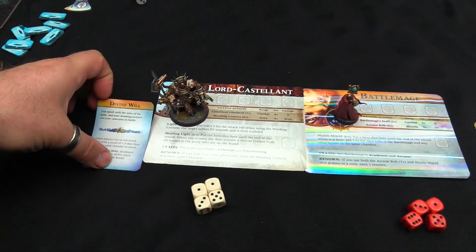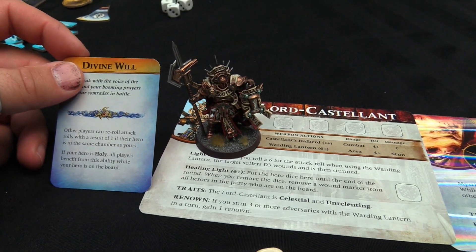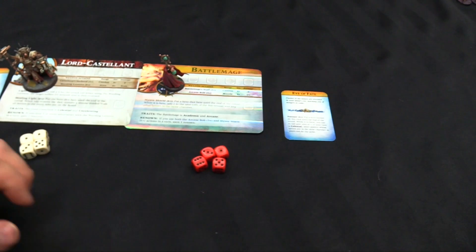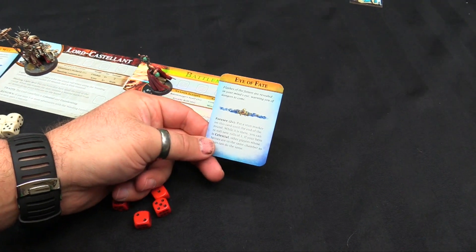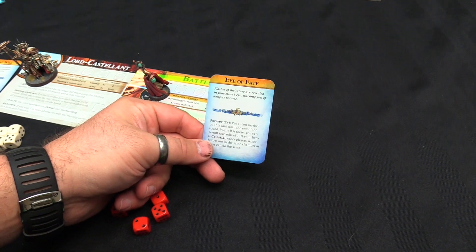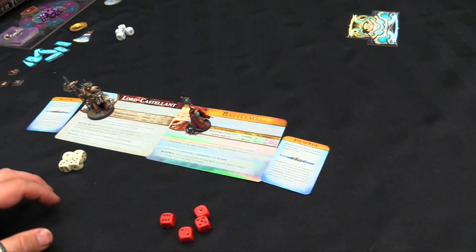Here's the Lord Castellant — he's got the Divine Will skill. Other players can reroll attack rolls of one if they're in the same chamber as him, which is super handy. The Battlemage has Eye of Fate: put a stun marker on him on a two-plus die; while it's there you can reroll saving rolls of one for this hero. Kind of handy, keeps him alive.